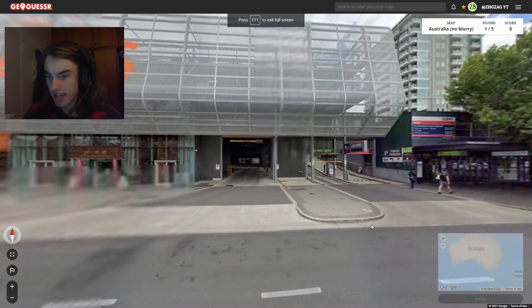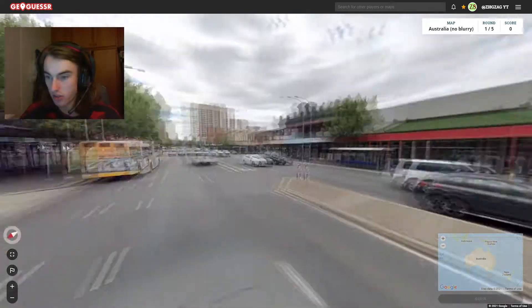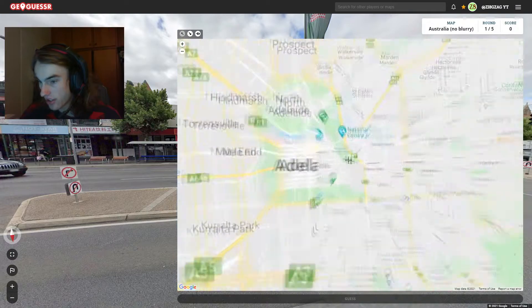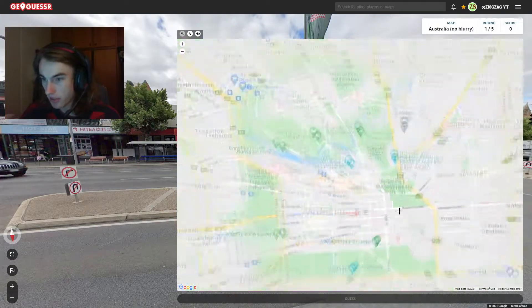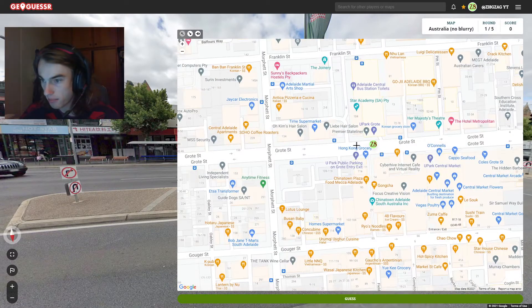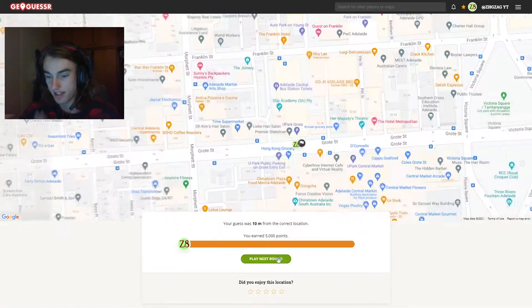The east coast is notoriously difficult. This one's Adelaide, because I know this location easily, and we're going to be right over here — the central markets in front of the bus station. There we go. Yep, 10 meters — nice.